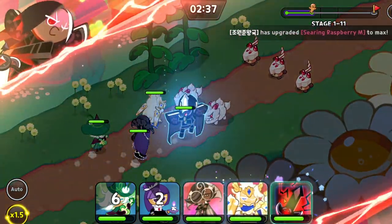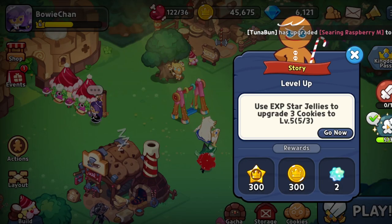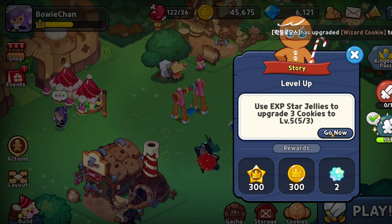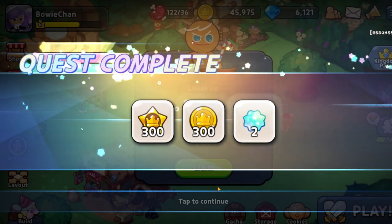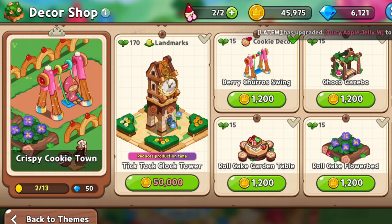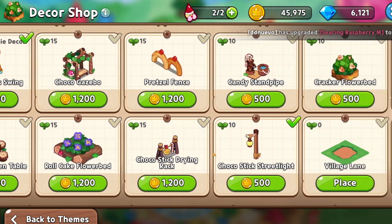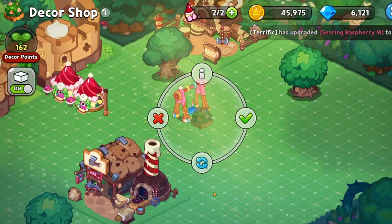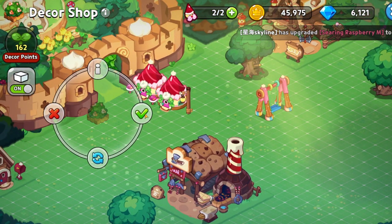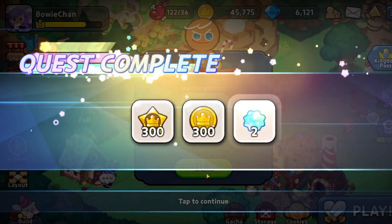What is this quest? Use XP jelly to upgrade three cookies to level five - we already did it, let's go! And place one decoration - I want to place this flower bat here next to the castle wall. Yay, quest complete! I love these building quests, they are really fun.